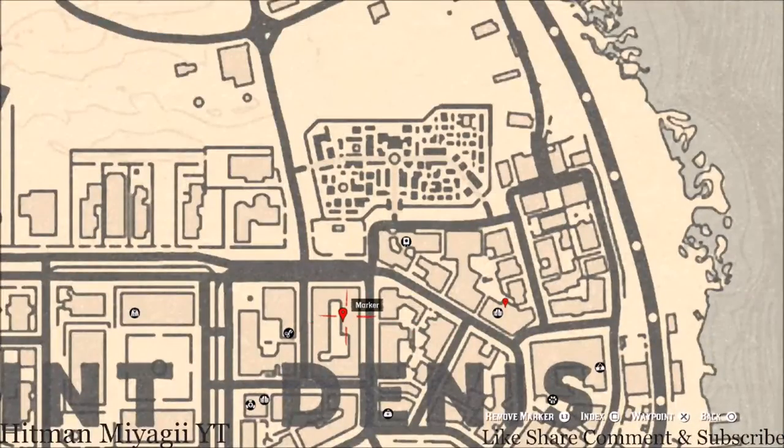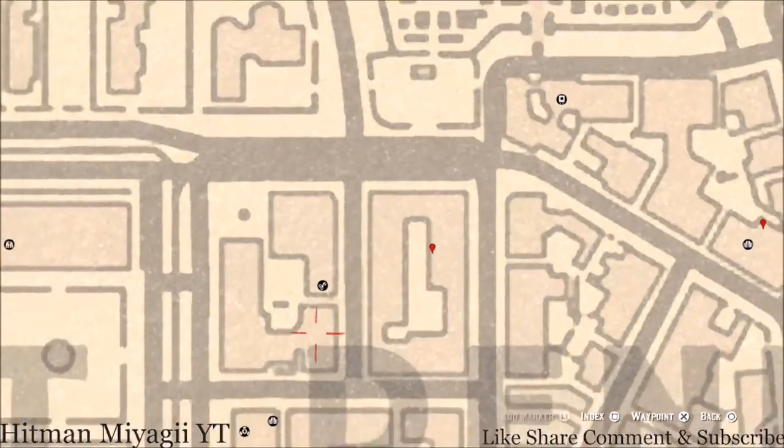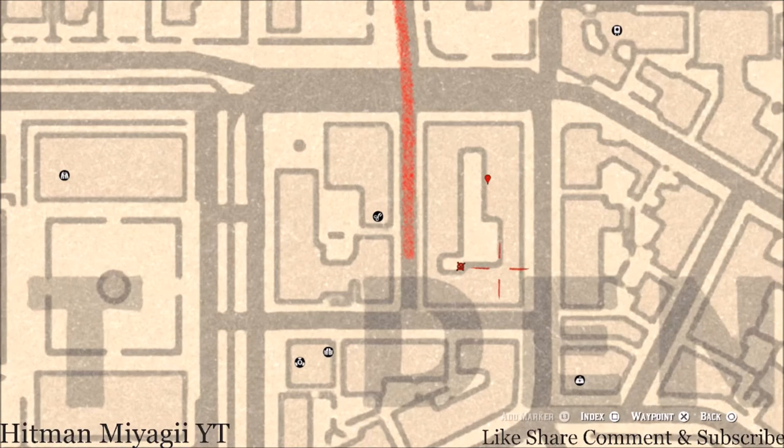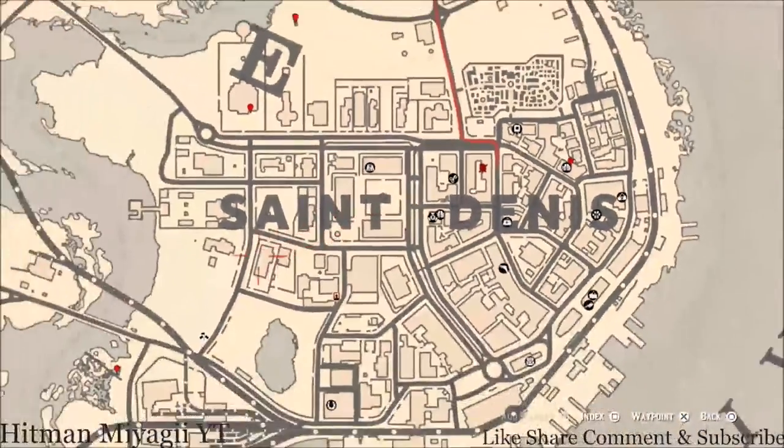Our next marker is right here by the letters on the map. It's on the second level, so go up the ladder, cross the path, jump across the railing, follow this path down and around to this location — and that's where the antique alcohol bottle is. This antique alcohol bottle is an Irish whiskey bottle.